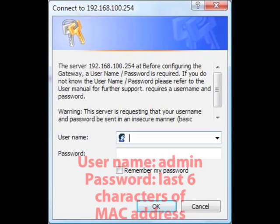The modem's default username is admin, and its default password is the last six characters of its MAC address. The modem's MAC address can be found on a sticker on the bottom of the unit.